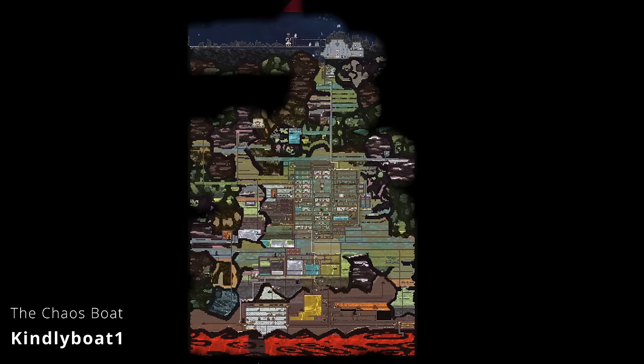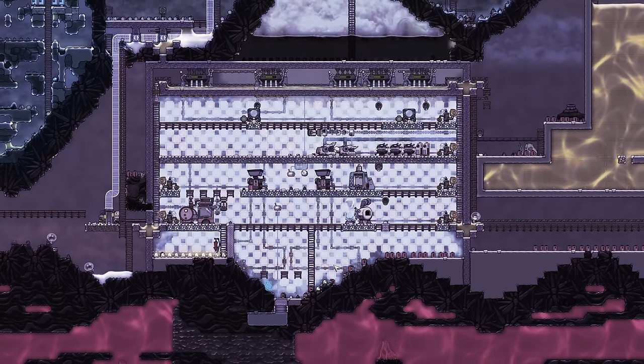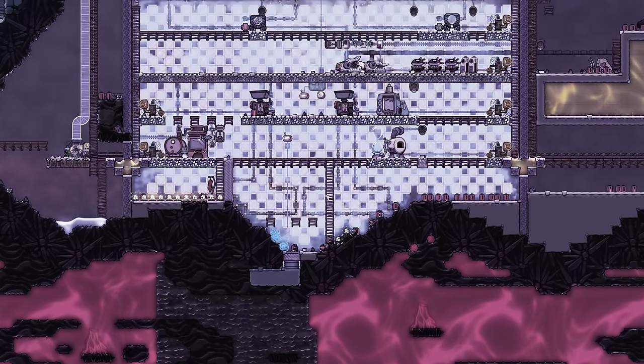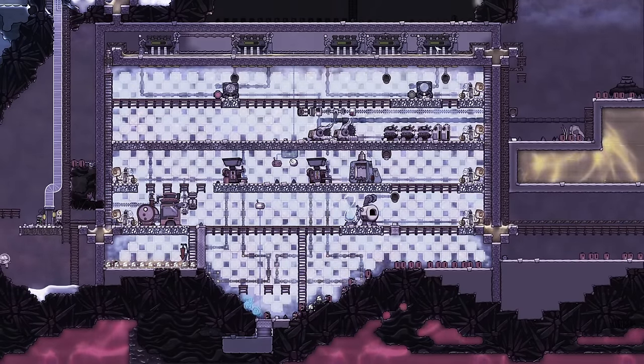This next colony is the Chaos Boat, submitted by community member Kindly Boat. We're going to be taking a look at a colony of firsts for Kindly Boat: their first time getting into mid to late game, they started experimenting with rocketry, it's their first petroleum boiler, and it's also the first time they were able to tinker with aqua tuners, steam turbines, and oil. The first highlight for me is the wonderful geothermal sauna — look at all this glorious heat being injected into the sauna, running five steam turbines.